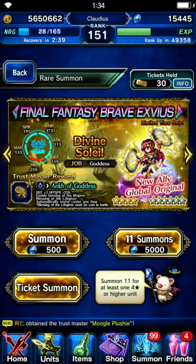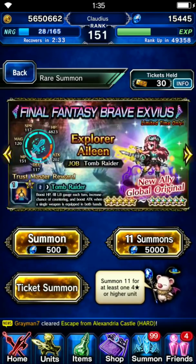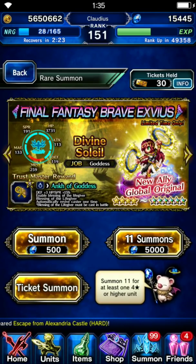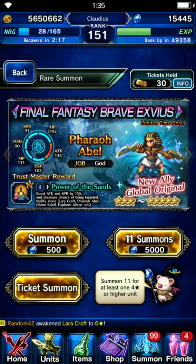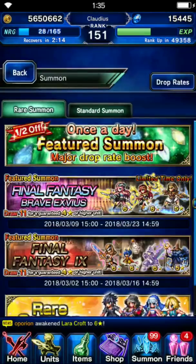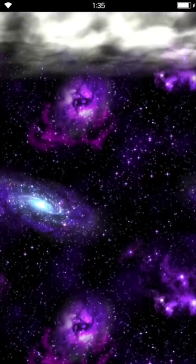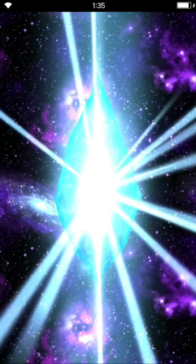Hey guys, Claudius here. I'm gonna do my pulls for this new collab banner. I want to get Explorer Eileen but I'm just gonna use my tickets for now. This is actually the time where I used to get a lot of rainbows, so let's see if my luck only appears at this hour. Starting with the half-price summon — it is not a rainbow.